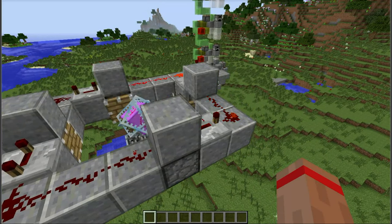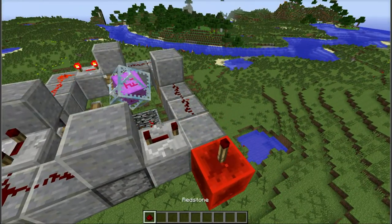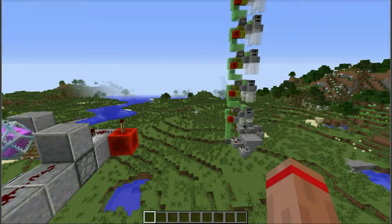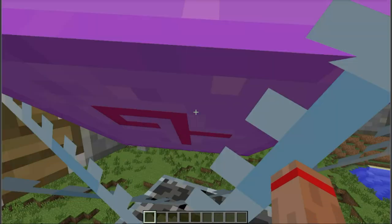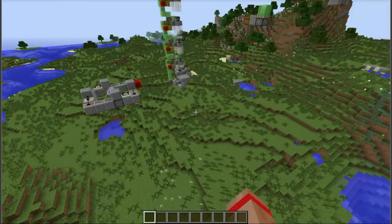I found this by trying to see if the ender crystal would bounce with slime blocks when a slime block pushes it. Instead I found out that I was pushing the ender crystal no matter what block was under it, so that's pretty interesting. Maybe for Tango Tech — he could find that useful, I think he had an ender crystal left in his survival world.